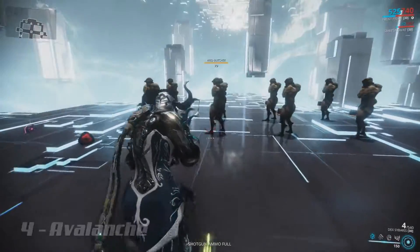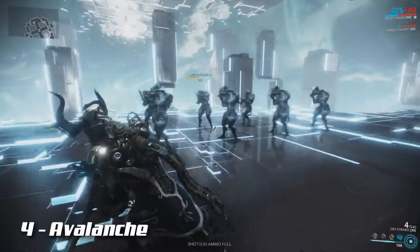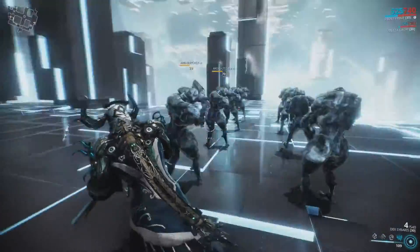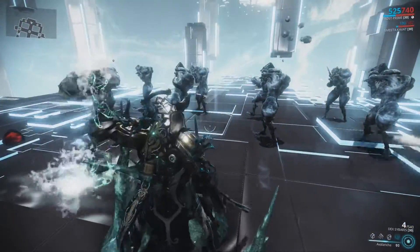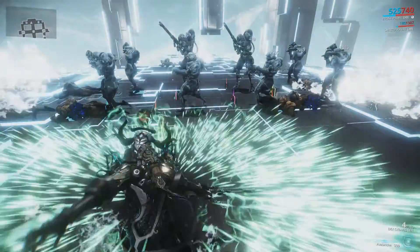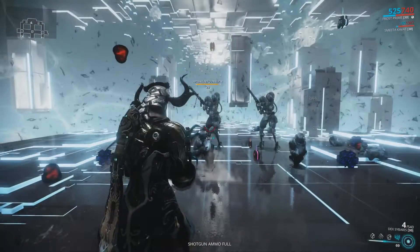Frost's fourth ability is Avalanche. Frost summons an Avalanche that momentarily freezes enemies around him and will also reduce their armor. After a few moments, all frozen enemies will take cold damage. Any enemy that dies from this will shatter, dealing cold damage to nearby enemies while also slowing them down.